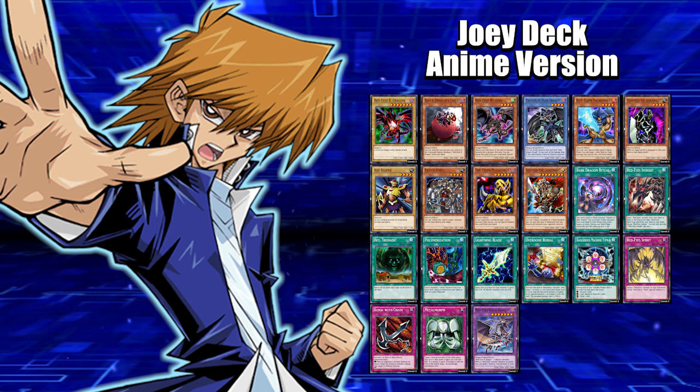Next we got Dark Dragon Ritual to summon Paladin of Dark Dragon. You can banish it in the grave to search a Red Eyes spell or trap card. The next Red Eyes spell card we got is Red Eyes Instinct, which allows you to send one Red Eyes monster from your hand or deck to the graveyard to add one Red Eyes spell or trap from your deck to your hand. So that will allow you to search out Red Eyes Instinct from your deck. This card is very good early on — if you draw this first turn and you don't draw Red Eyes Instinct, you'll get to search out the trap card and send Red Eyes to the graveyard.